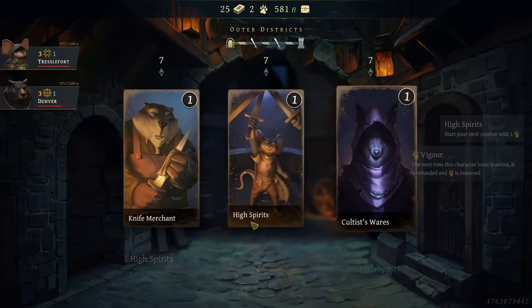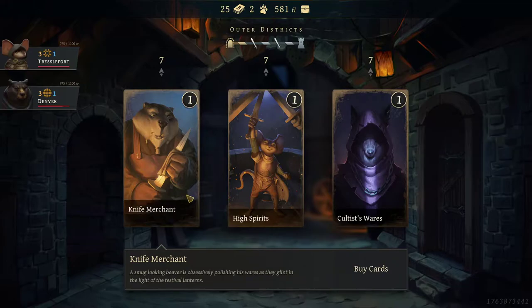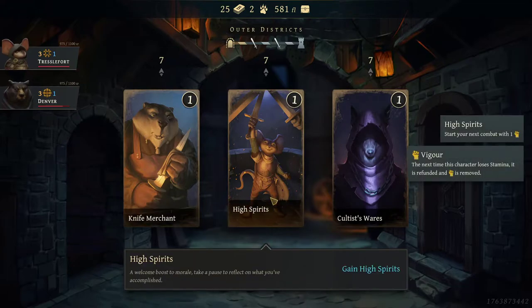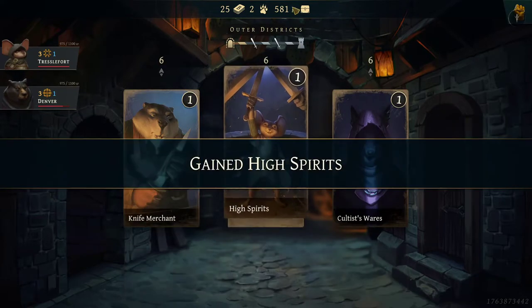So we got a knife merchant, a high spirits, and a cultist wares. I think we're going to go with the high spirits. High spirits gives us vigor — the next time this character loses stamina, it is refunded, and vigor is removed. That's actually not that great, but that's probably what we're going with. We don't want to spend our Florence.